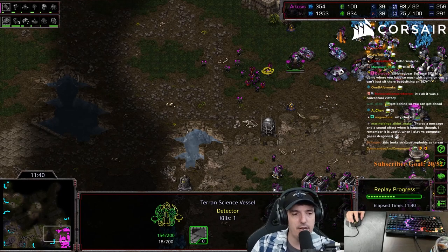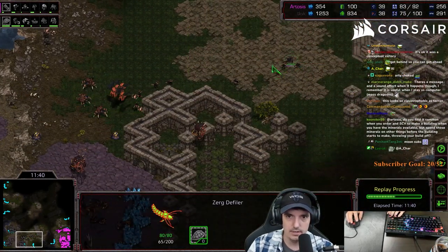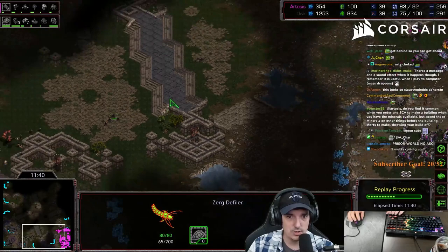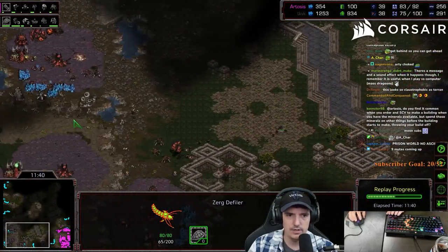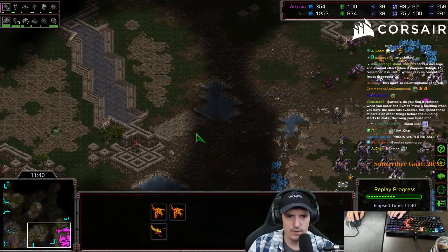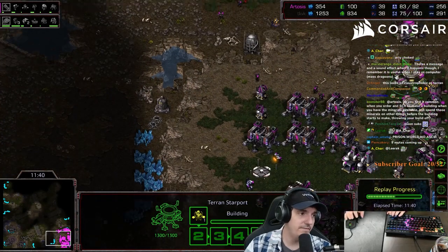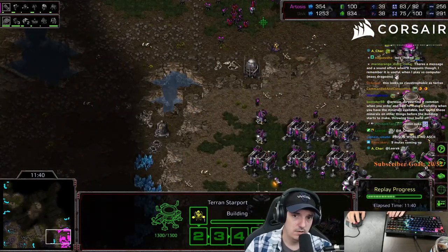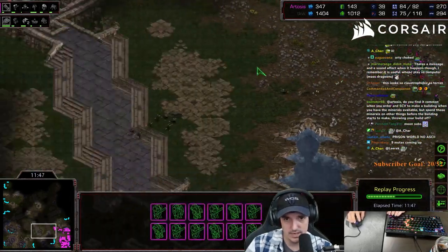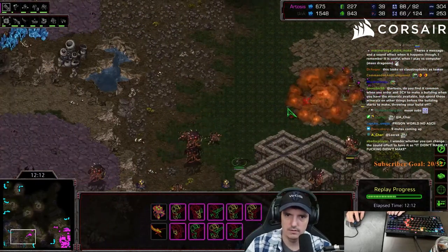I immediately pumped out a bunch of firebats because my vessels are so late - I'm barely going to get out on the map before defilers could be at my base. He already has the defiler on the way. It's a big map but we're in the close horizontal spawn, so he's just kind of running across the map with the defiler right now. My vessels were about 50 seconds late, so I'm not going to have enough irradiates. The firebats saved me right there - the dark swarm doesn't do anything.